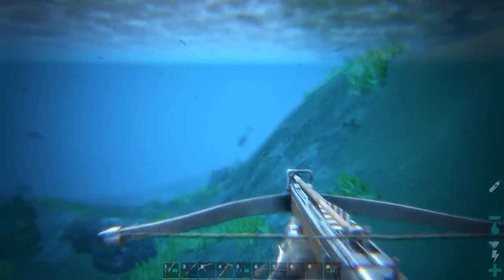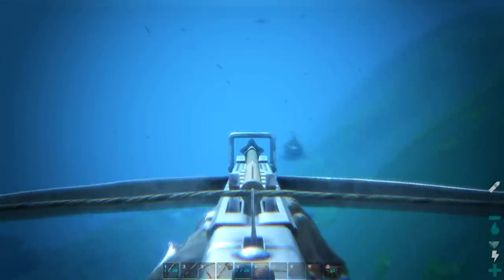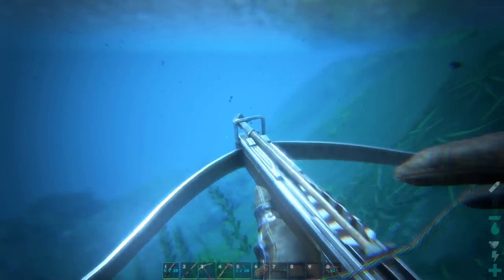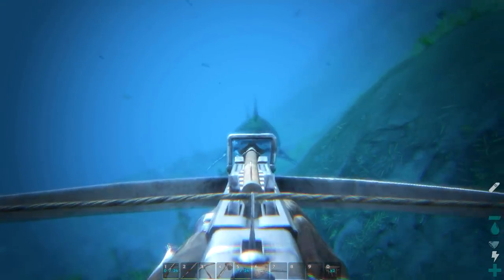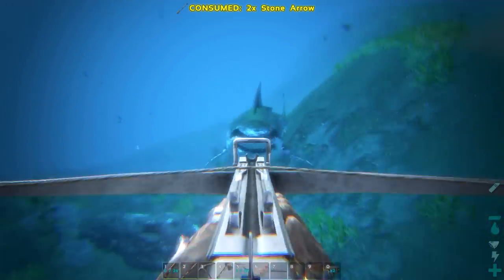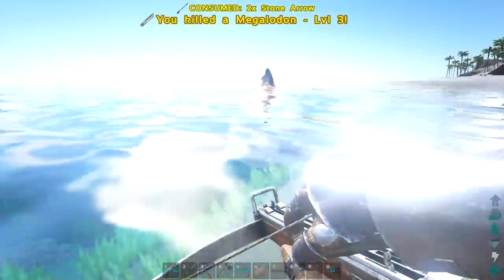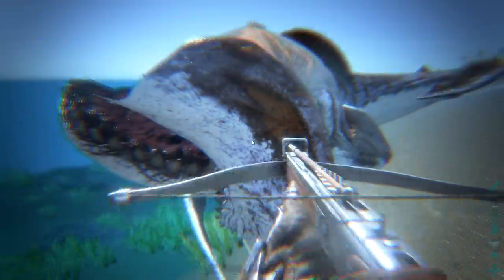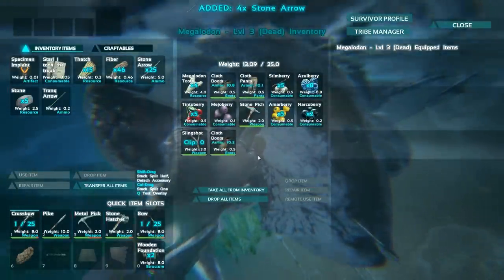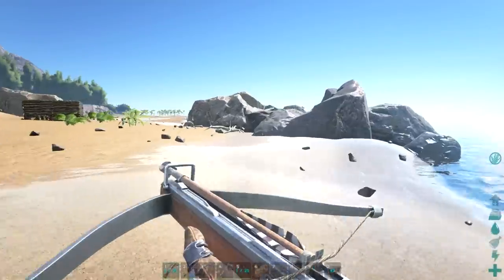Let's go underwater and see if we can lure some sharks. There's a shark - the huge thing about this is that if we bring tranq arrows it'll be a lot easier to knock stuff out, meaning we can hunt that plesiosaur. That's one arrow - let's see how many it takes to kill a shark. Five, six, seven - about seven crossbow bolts to kill a megalodon. And his jaw seems to have collapsed upon itself. We got some stone arrows back from that, which is a nice bonus.